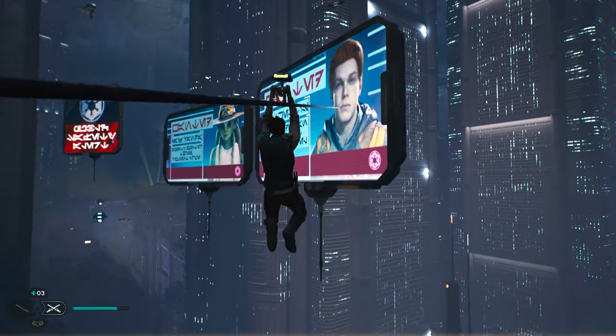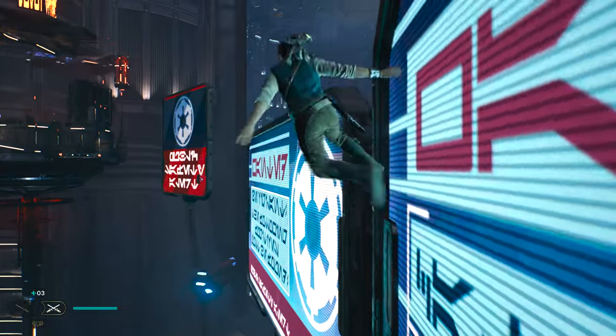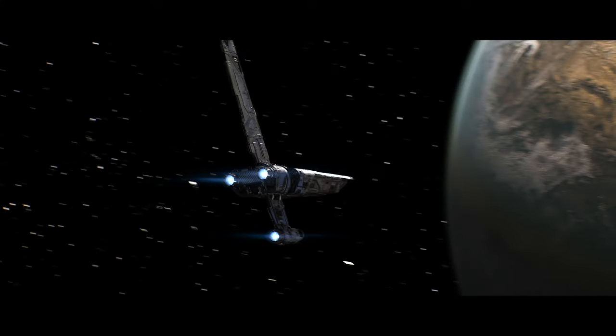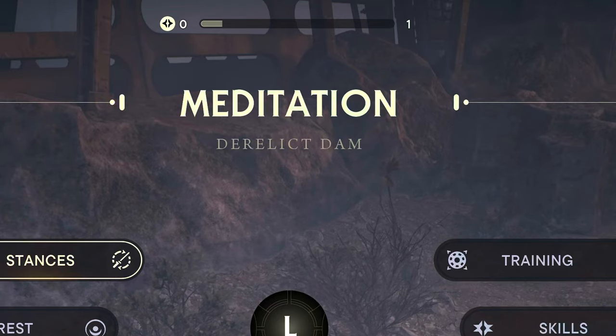So, luckily for us, EA have made it nice and easy to get the mullet right off the bat, pretty much. All you have to do is finish the opening section on Coruscant, and then when you get to this second planet, get to the derelict dam meditation spot.